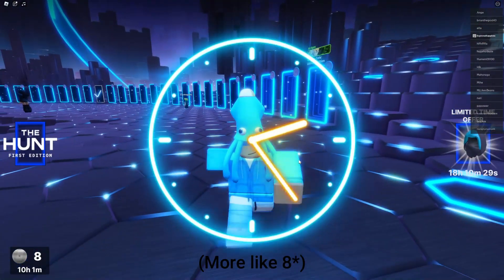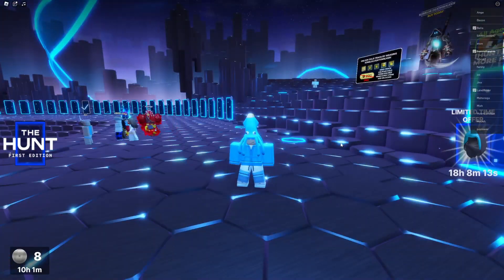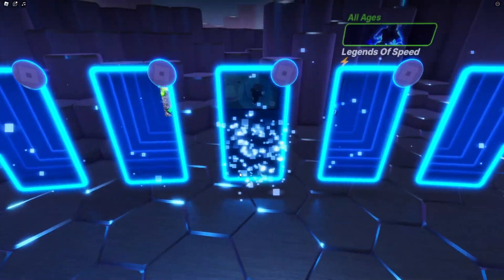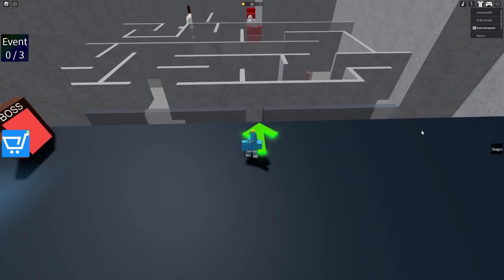I'm going on a flight in 12 hours and my mission is to see how many of these Roblox games I can complete in that time. Let's get into the first one — a good one to start, I think, would be Escape Running Head. I have no idea what to expect. Oh, an event — get the items placed at the end of stages one through three. That seems pretty easy. Let's take this strategically.